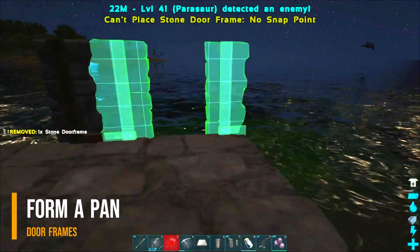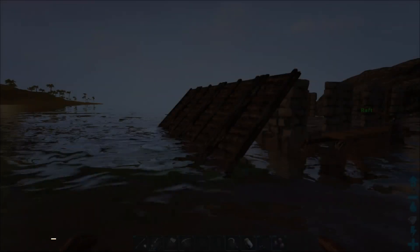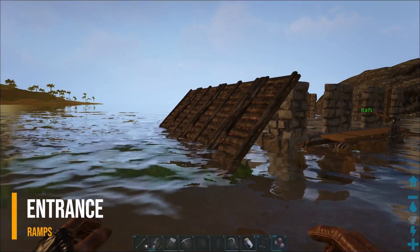After the foundation is set, we can put door frames just like how we would build a basic taming pan. Finally, put ramps on one side of the pan.